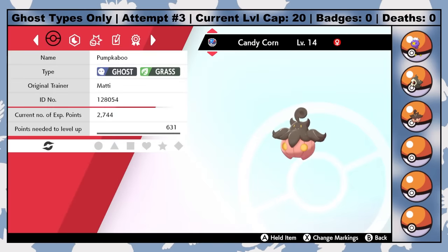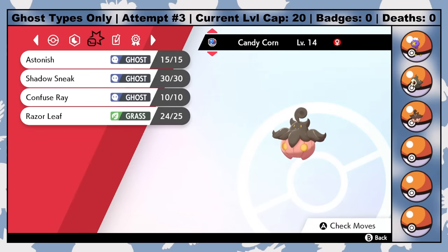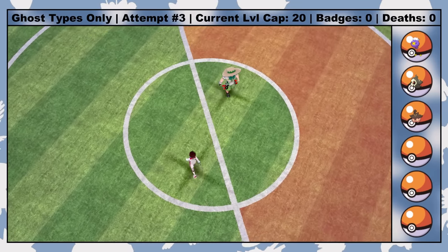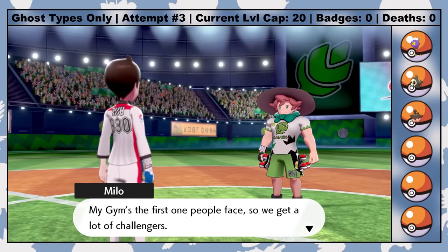After sitting through the opening ceremony in Motostoke, I can make my way to Route 4 where I catch a Pumpkaboo — the perfect little fella for our Halloween Spooktacular, and personally one of my favorite Ghost-type Pokemon. For the question of the day, let me know what your favorite Ghost type is down in the comments. I named Pumpkaboo Candy Corn, and with my spooky couple now a ghostly thruple, we head to Turffield to face off against the first gym leader Milo.